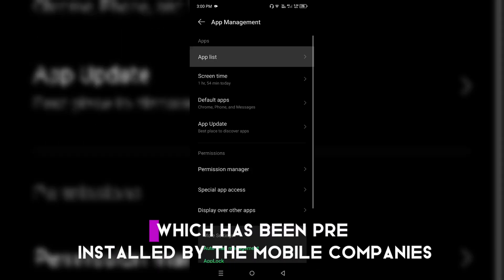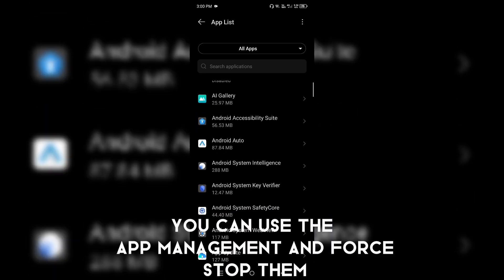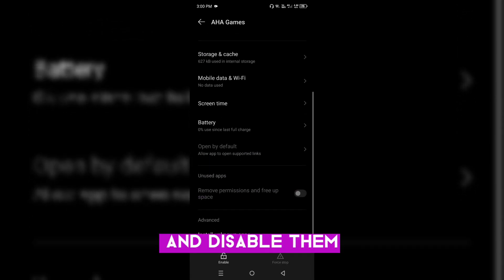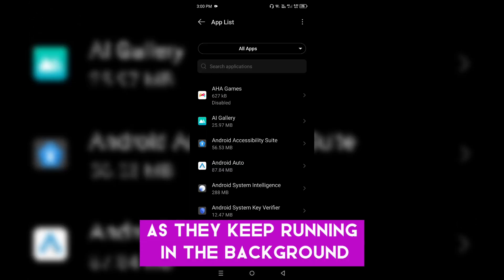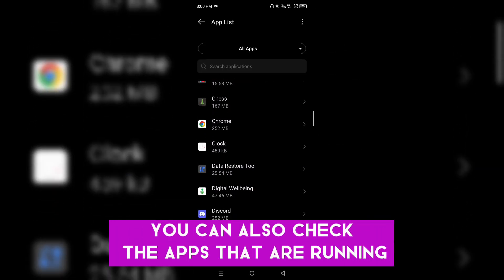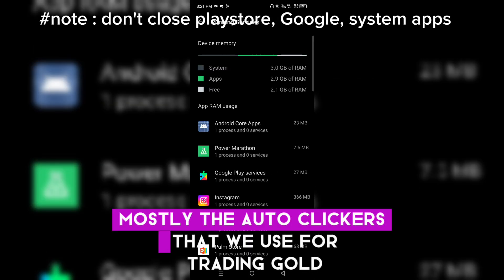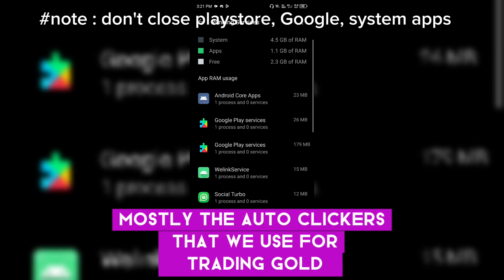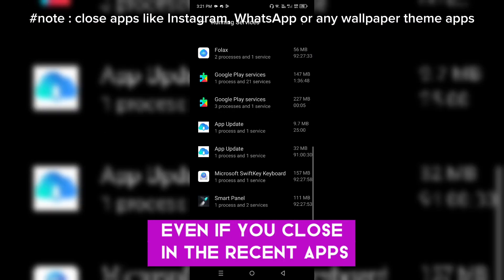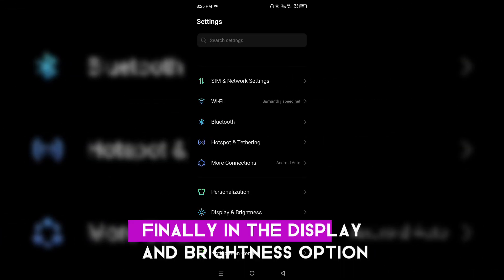Another thing that takes up your RAM space is unwanted pre-installed apps that mobile companies include for promotion. Use the app management option to force stop and disable them, as they keep running in the background and consume RAM. You can also check apps running in the background under Running Services — especially auto clickers used for trading gold, which run even after you close them. Before entering the game, clear all running services in the background.